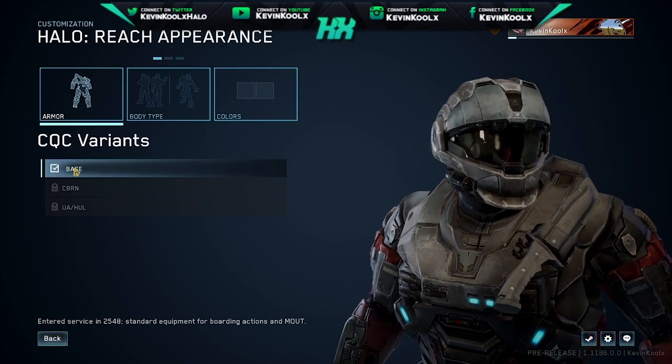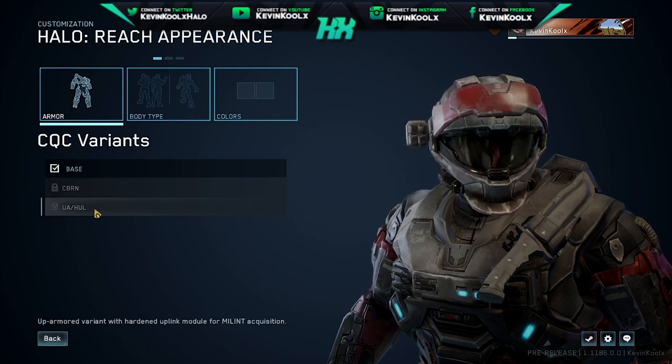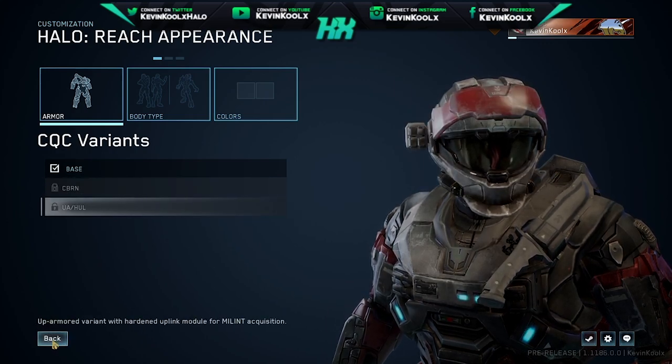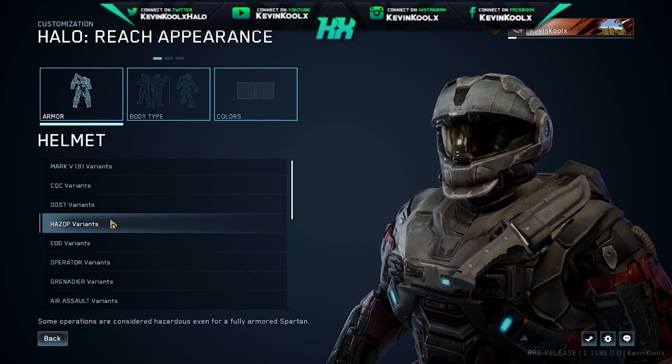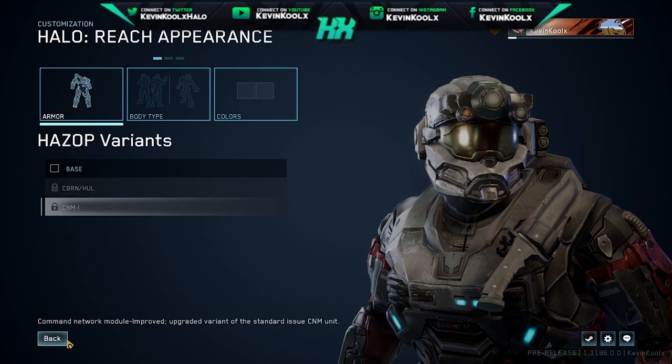We can check out our CQC helmet here. As you can see we can now pick up the base version — I have that selected. You can hover over it and see the different variants it does have as well, though we don't have those unlocked right now. We also have the HAZOP helmet available to select, along with its different variants.